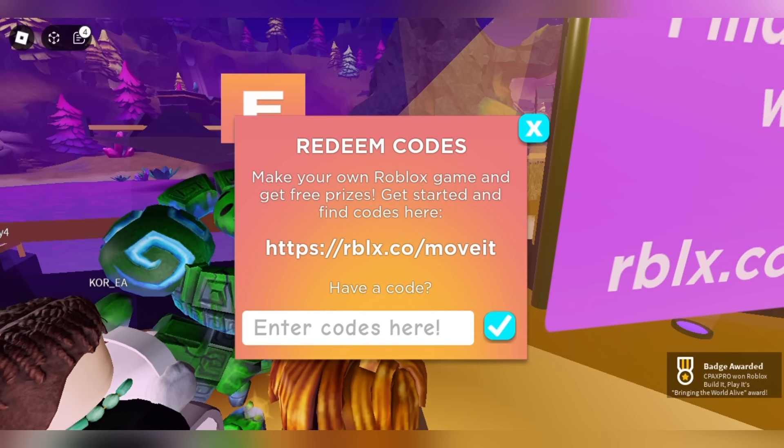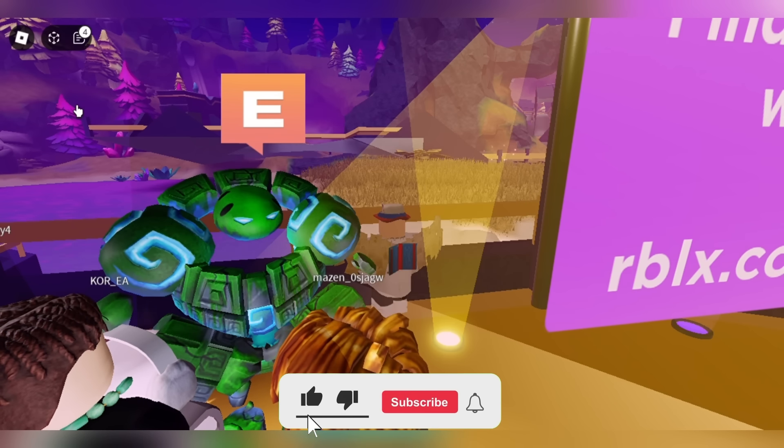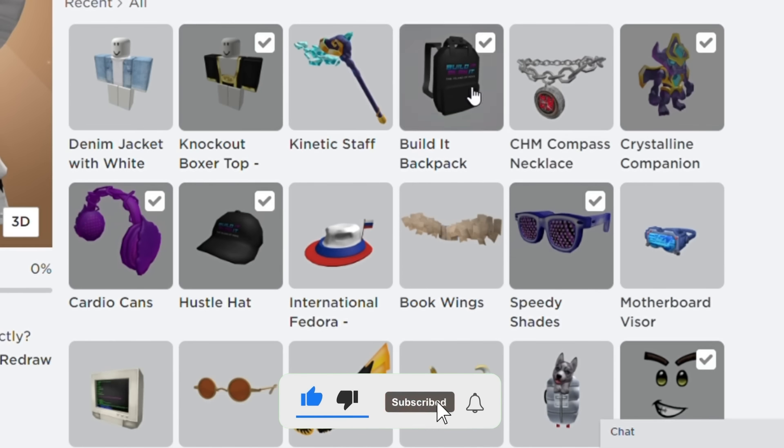Now that we have redeemed the codes in this game, we can check out our inventory. We got one, two, three, four, five, six, seven and eight items for free total.